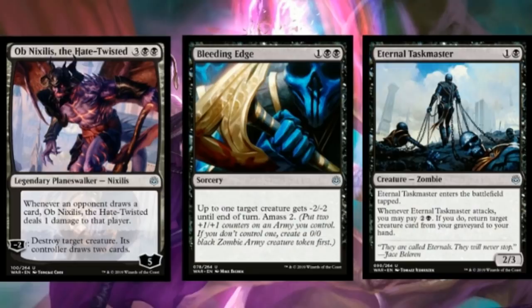Bleeding Edge is kind of a Ravenous Chupacabra effect — a three-mana 2/2 body that kills something when it comes into play a vast majority of the time. Keep this card in mind because it advances your board state while destroying your opponent's creatures, which is exactly what you want in a sealed environment full of planeswalkers. Eternal Taskmaster is also really important: you want resilience to keep creatures on the board so they can continue attacking opposing planeswalkers. Even if this only attacks once and dies in combat, it still cashes in for a creature; if it attacks more than once it's just an unbelievable engine.